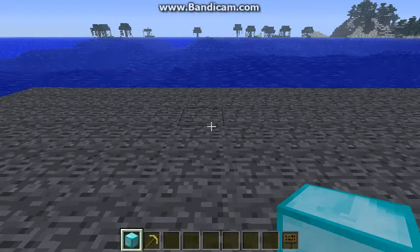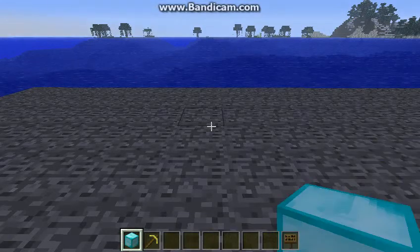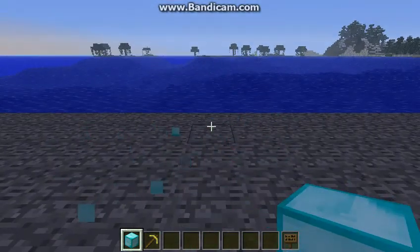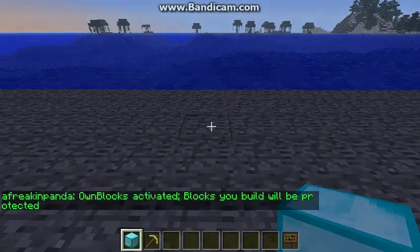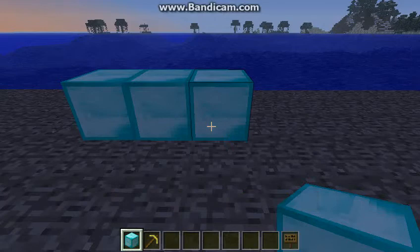Welcome back. This is a tutorial on how to use OwnBlocks, another plugin on our server. This one's pretty simple — basically every block you place would normally be able to be broken by another individual. With this plugin, all you type is /obx. Upon activating it, it gives you a little message, and you can now place all your blocks and they are automatically protected. Whatever you build cannot be broken by another player.